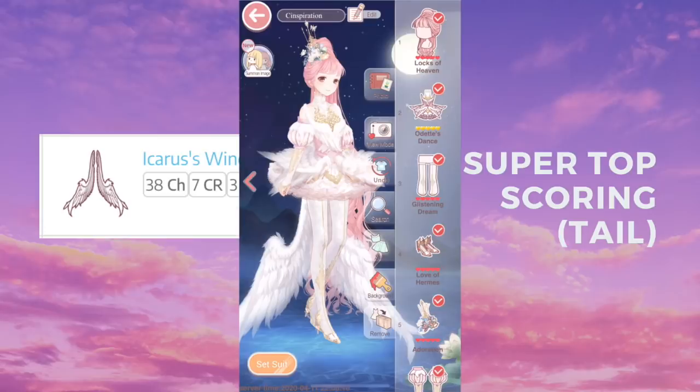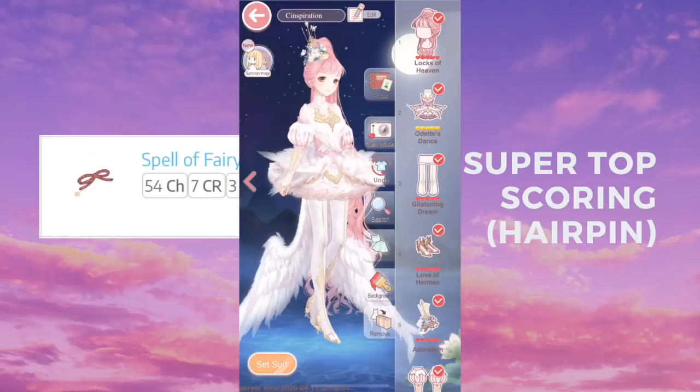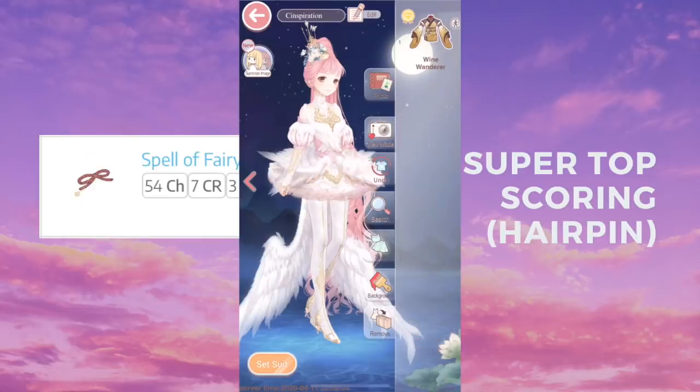Icarus's Wing is from Som of Time, and I'm almost a hundred percent sure you can get it from the shop without spending diamonds because it was like an anniversary gift — though you do need to spend coins for this.